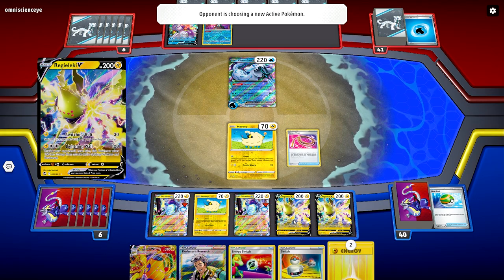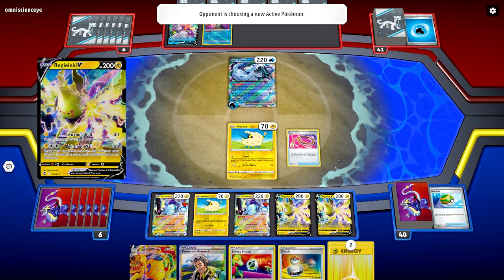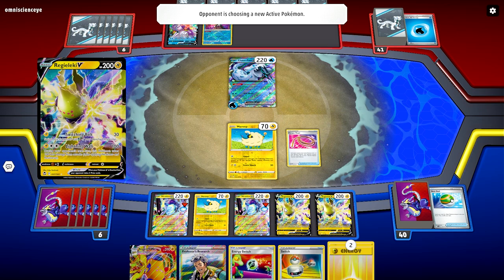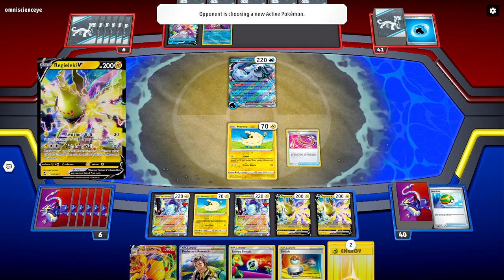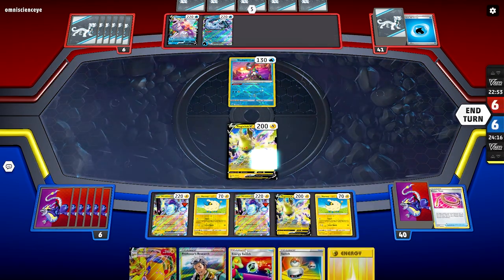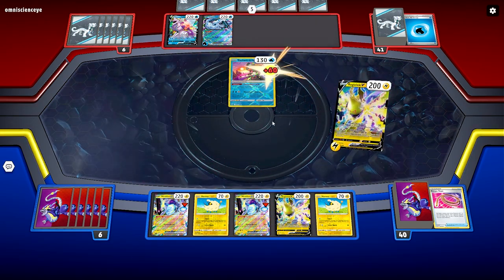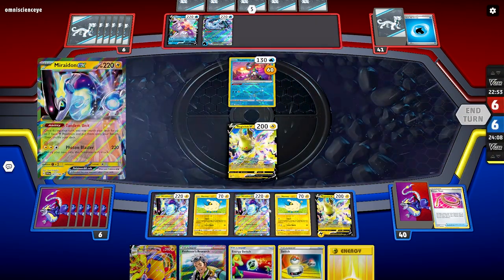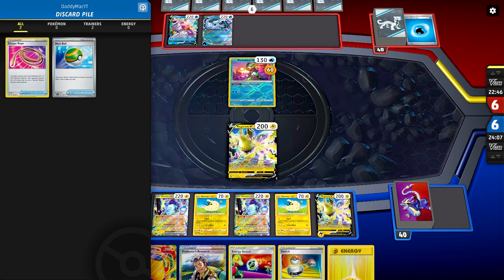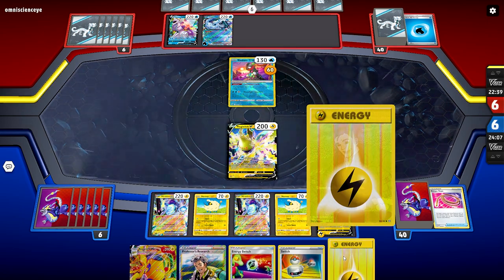I feel good hitting the Energy Switch shortly. Depending on what my opponent brings in, I'm totally down to hit up Regi-Alecki and put my opponent in a really tough spot next turn. I'll feel comfortable hitting Professor's Research. What I'm going to do this turn is bring in the Regi-Alecki, that's number one. Attach an energy card — and the reason behind that is because I got an Energy Switch for a reason. We're going to bring this in here.